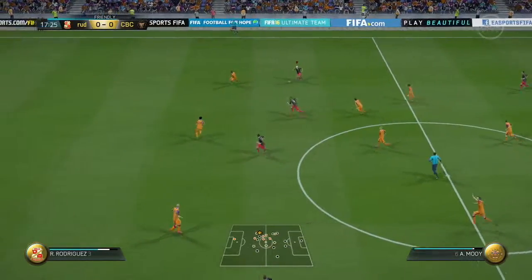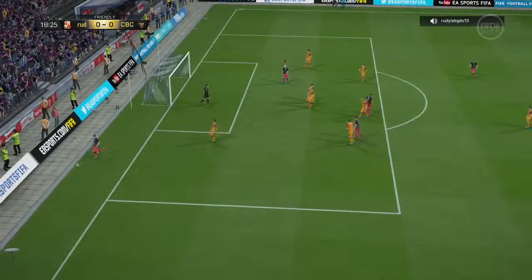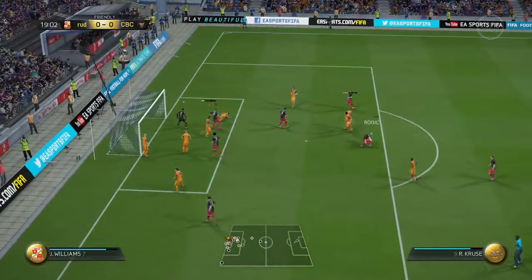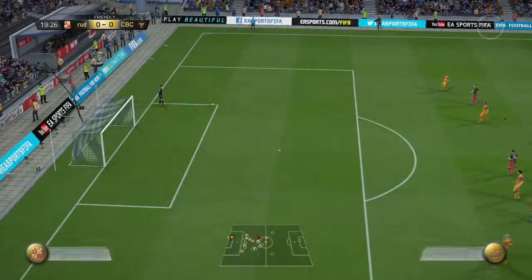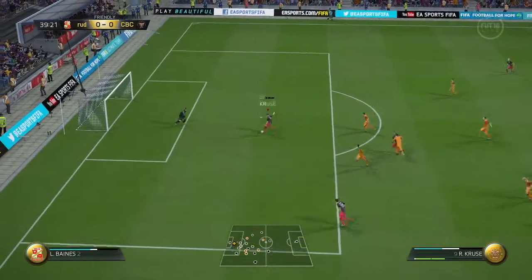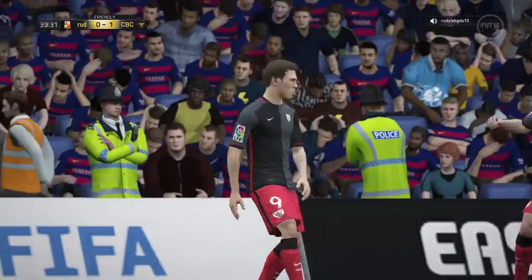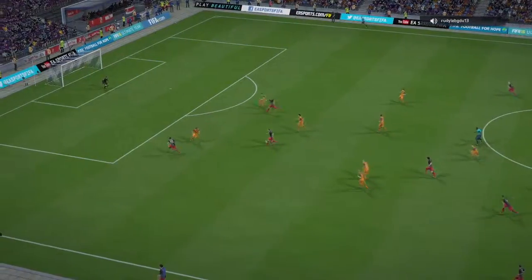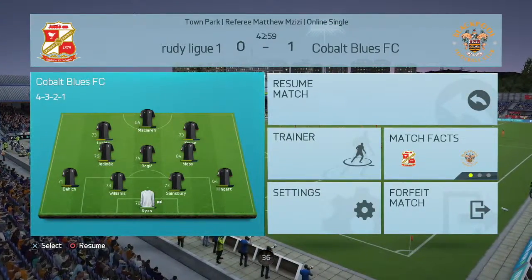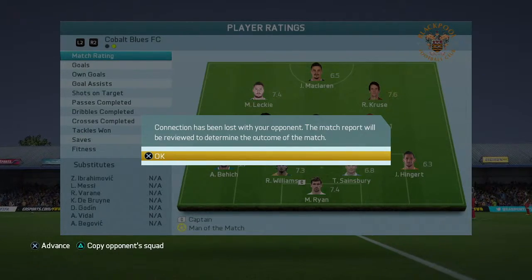Cruz puts it over to Moy, who's off — dribble in, dribble out — Cruz running in, shoots, and Casillas again. He's been a tough nut to crack. But then Leckie storms through with a perfectly timed through ball and Robbie Cruz puts it in the back of the net — finally getting one past Casillas! They pause and quit. That's two wins in a row for the Australian team.